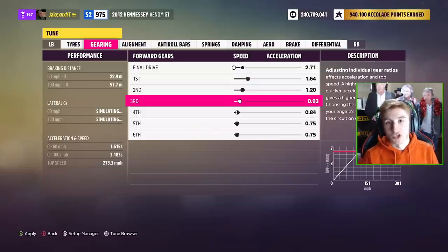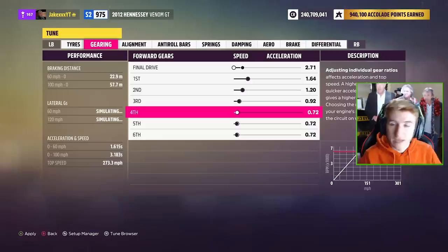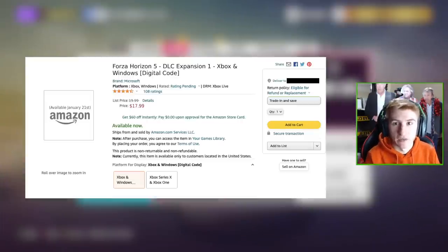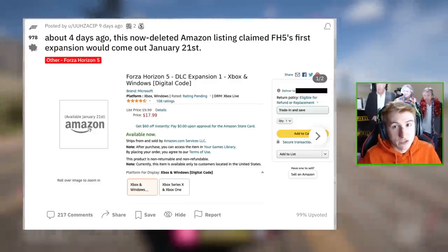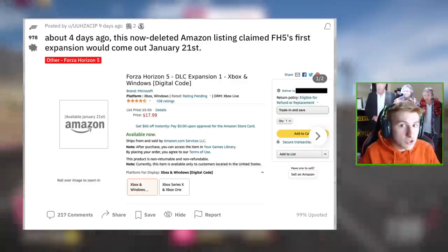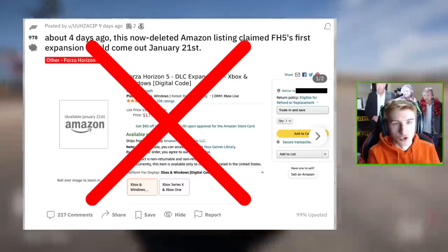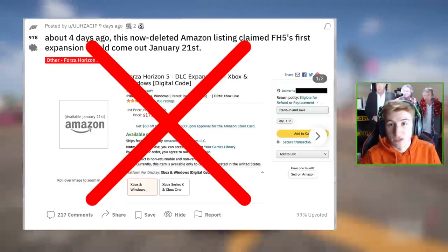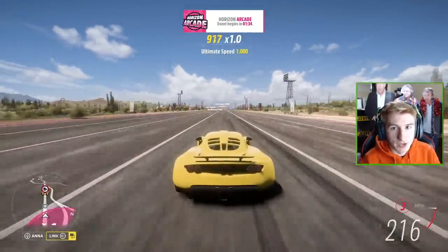Now onto updated news about the first expansion. You may have seen last week I did a video speaking about the first expansion and how we should get information on it quite soon if it's on schedule like the previous Horizons. We talked about a leaked Amazon listing which actually displayed the release date of the expansion for today, the 21st of January. Well the 21st of January has come about and we've not heard anything — we weren't expecting the game to be released today but possibly an announcement, and we've not heard a thing. To me this confirms that this Amazon listing was in fact either fake or just false. I still think we're going to hear about it quite soon, but nothing to do with the 21st of January.